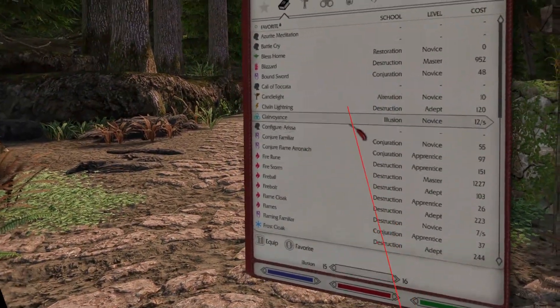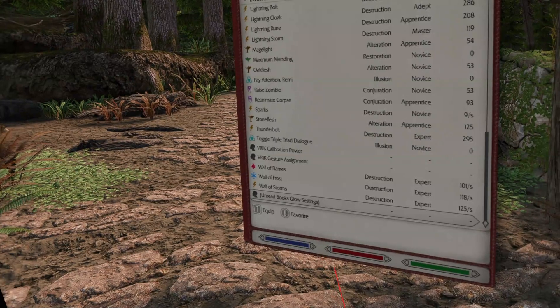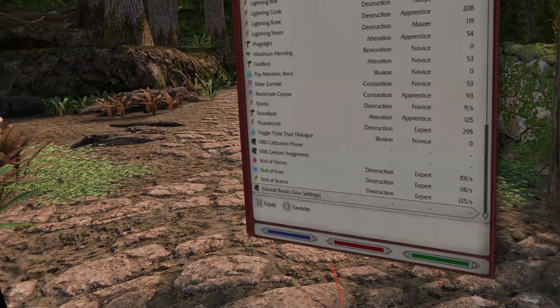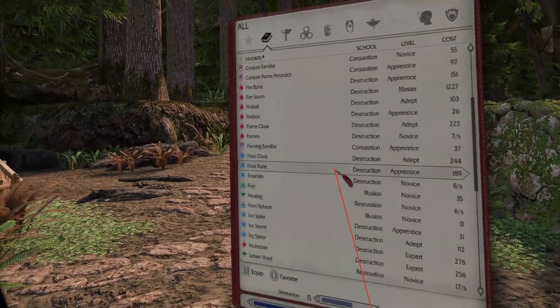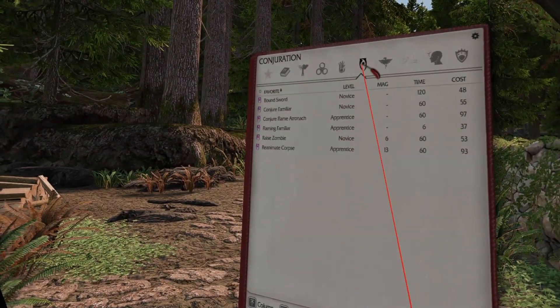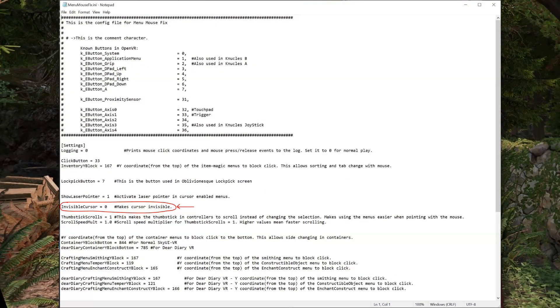I strongly recommend installing that mod to use alongside Menu Mouse Fix. Now, back to updates. Version 1.5.0 of VR Menu Mouse Fix added a Laser Pointer. You can now see where you are pointing easily, which makes using the mouse cursor much easier with controllers. You can also make the cursor itself invisible from the config file if you want.